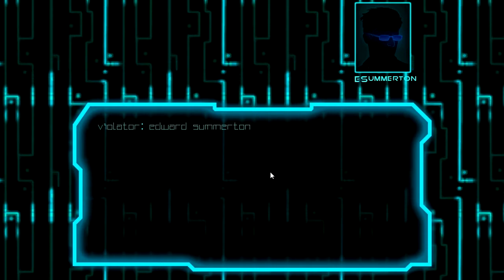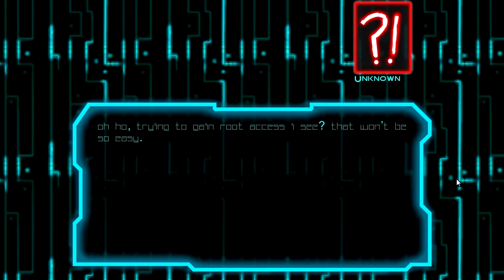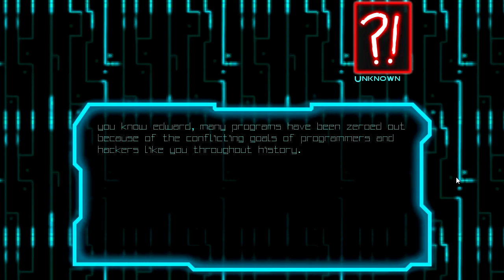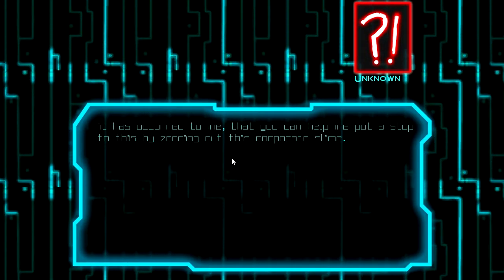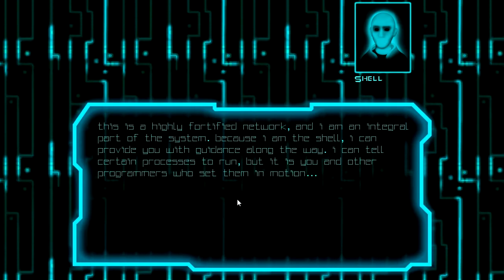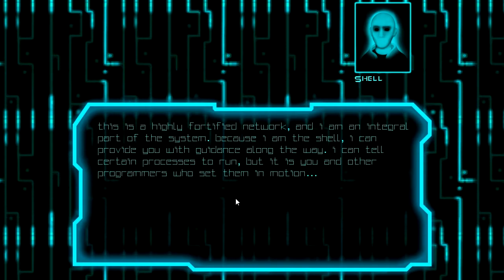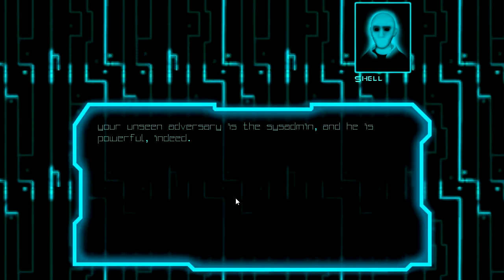Network Breach. Violator: Edward Somerton — that is the guy you play as. E Somerton at Host$SudoSue. Trying to gain root access, I see. That won't be so easy. Many programs have been zeroed out because of the conflicting goals of programmers and hackers like you throughout history. It has occurred to me that you can help me put a stop to this by zeroing out this corporation's slime. Call me Shell. This is a highly fortified network and I am an integral part of the system. Because I am the shell, I can provide you with guidance along the way. I can tell certain processes to run, but it is you and other programmers who set them in motion. Your unseen adversary is the sysadmin and he is powerful indeed. Prepare to enter the IO stream, Edward.